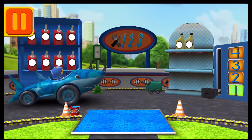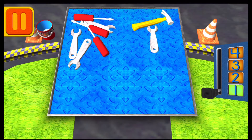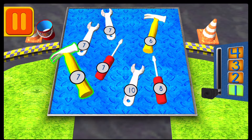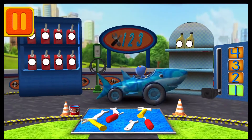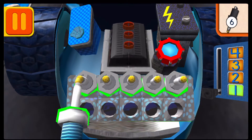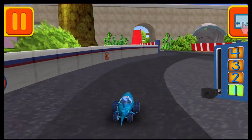Time for a pit stop! Bot has a lot of tools! Good, next! We need to give Bot all the tools with the number 7. When you see a tool with the number 7, tap on it! Good, next! We need new spark plugs! One, two, three, five, six! Wow! Great! We need to get back to the track!